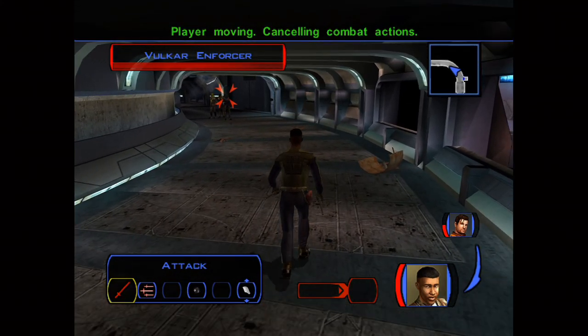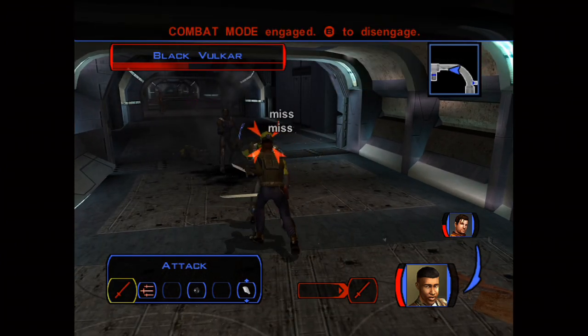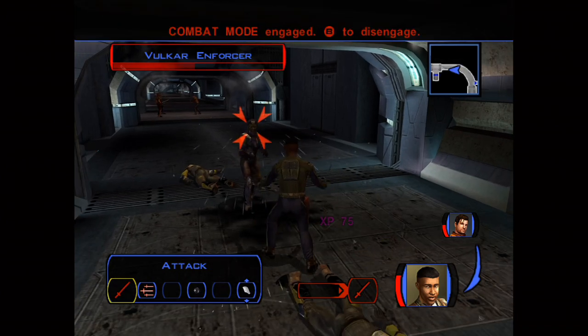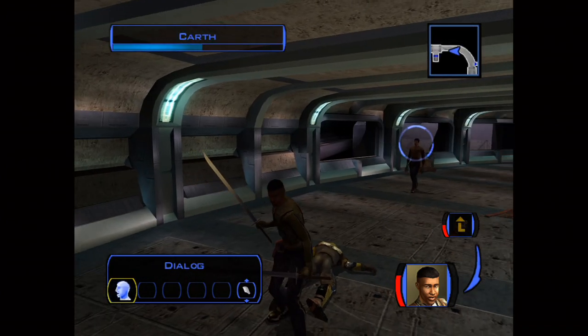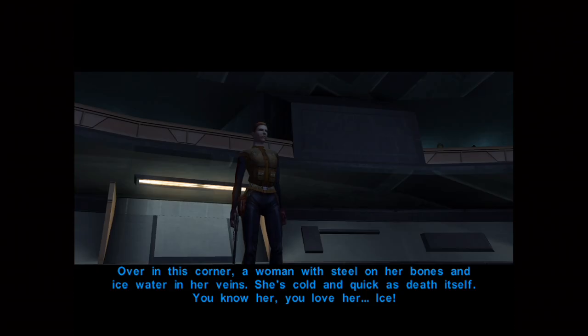The game actually didn't say 'item lost' like it does if you actually had the Sith armor and gave it to Gaddon. I did not go back to the upper city — I'm not sure if I would have been stuck if I had gone back, but I stayed in the lower city until I gave Gaddon the non-existing Sith armor and he gave me the papers.